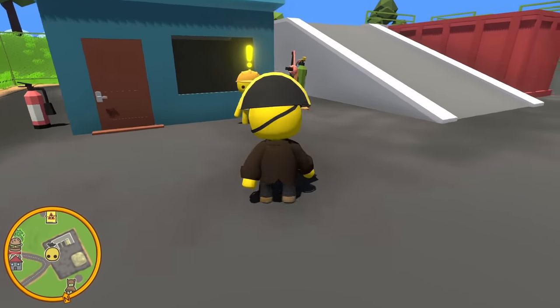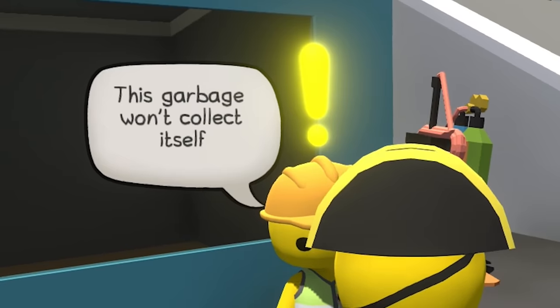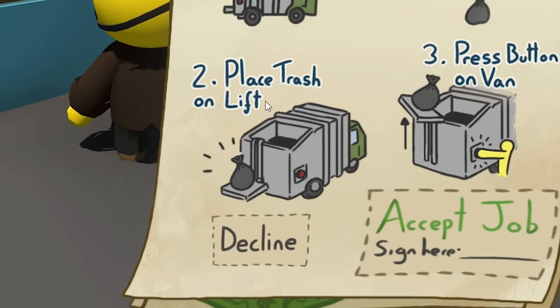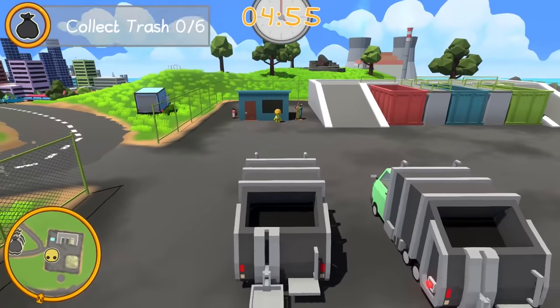Alright, so let's go over here and talk to this guy. I'm currently playing as Captain Splee here in Wobbly Life. 'This garbage won't collect itself.' Well, I'm here to get a job as a garbage collector dude. 'Take bin van and find trash. Place the trash on lift, and press button.' I am ready. So we got five minutes to go out and find the garbage.